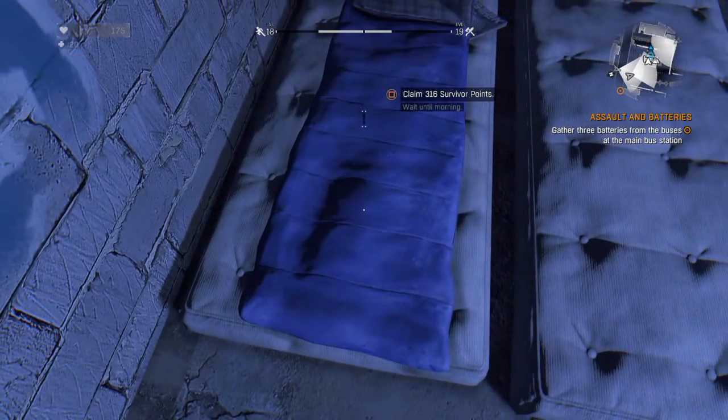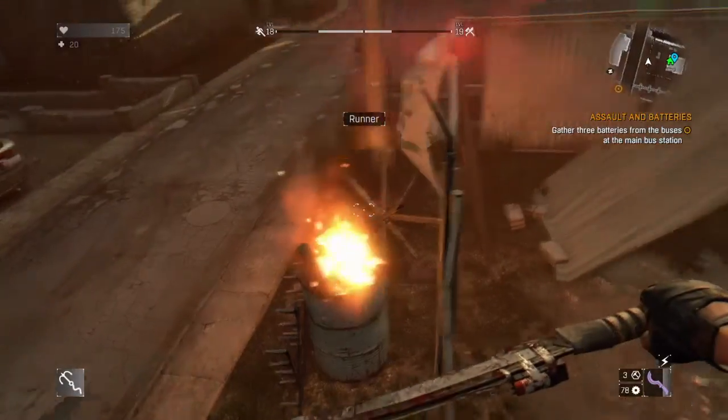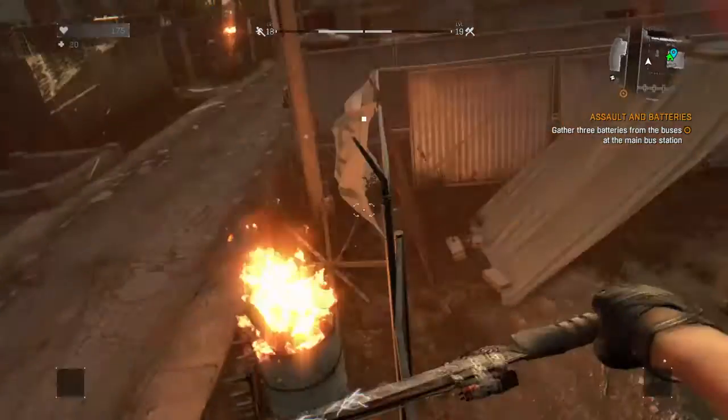Alright, you're at the safe zone. And then just go to sleep. And then hurry up and run up here to get points if you want to get points — it gives you points for surviving the night.